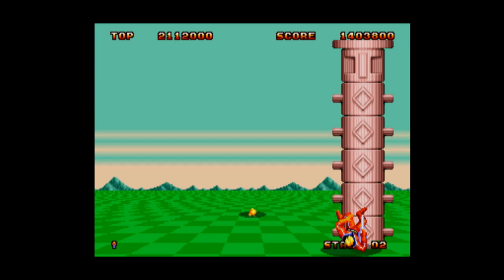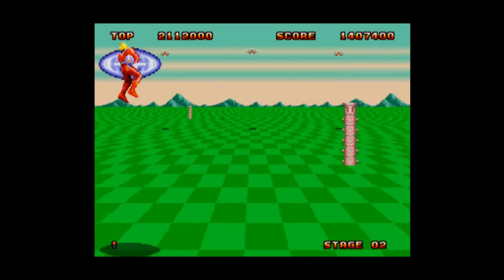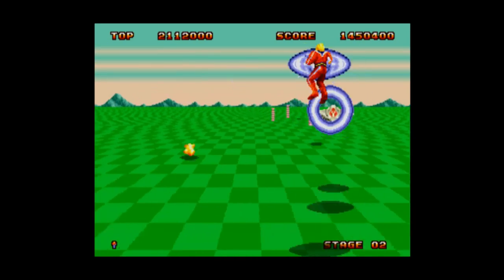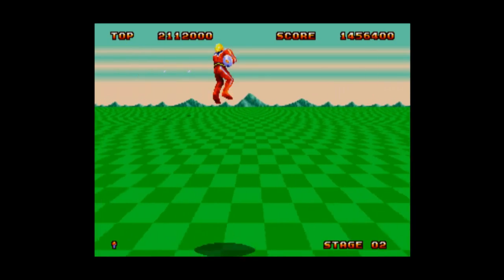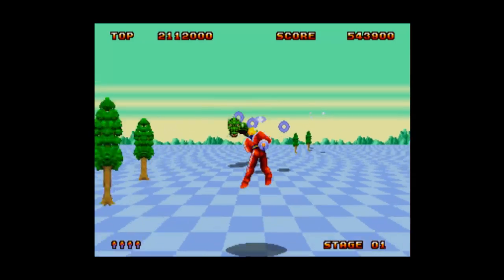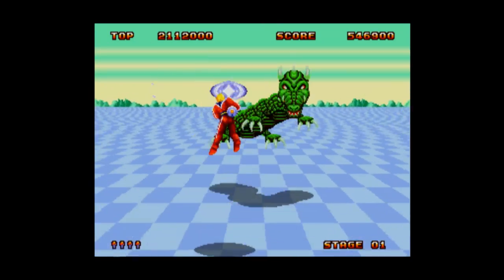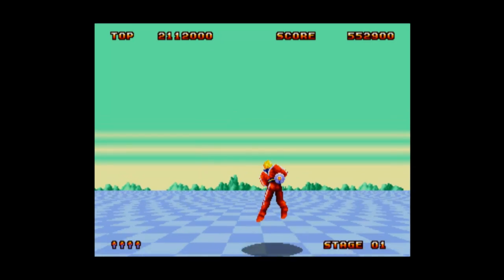To the conscientious Sega Genesis fan, this game is a sibling in the happy family of early Sega fly-in shooters, sharing a bunk bed and fruit roll-ups with Galaxy Force and Afterburner. However, Space Harrier 2 is arguably the most visually and aurally stunning, full of proto 3D flair and flash, and voice sampling that is still pretty impressive to this day.